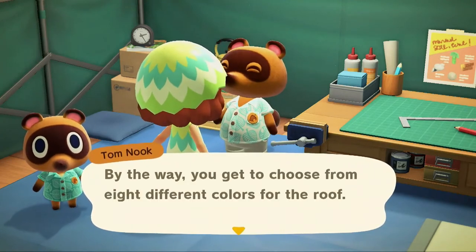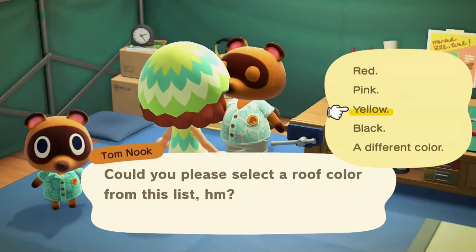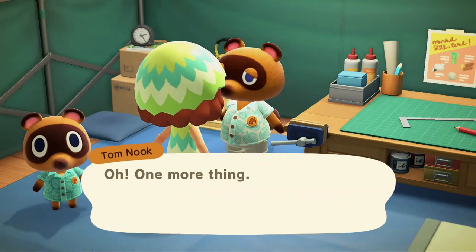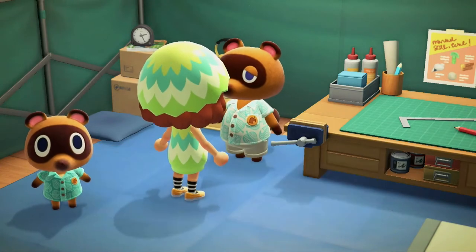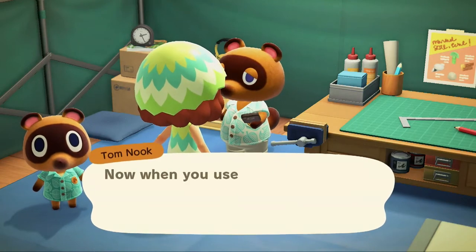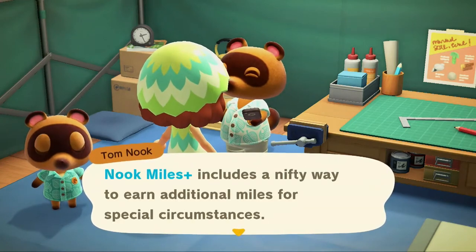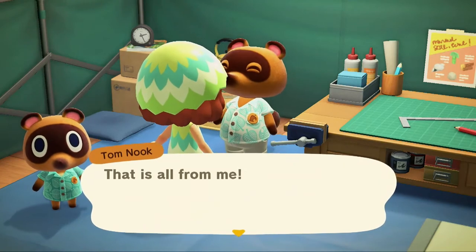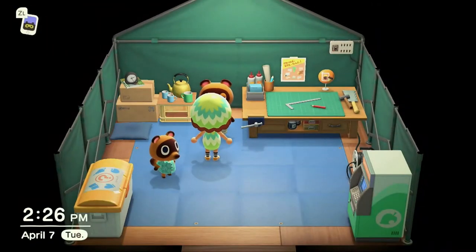By the way, you get to choose from eight different colors for the roof. Could you please select a roof color? Ooh, let's do yellow. Okay, you'll have a yellow roof! Homeowners get an automatic Nook Mileage program upgrade. I've updated your program membership details, Seneca. Now when you use the Nook Miles app, you'll have access to all the Nook Miles Plus benefits — a nifty way to earn additional miles for special circumstances. Your wonderful new home should be ready tomorrow! Yeah, that's how they got their exciting new homes.